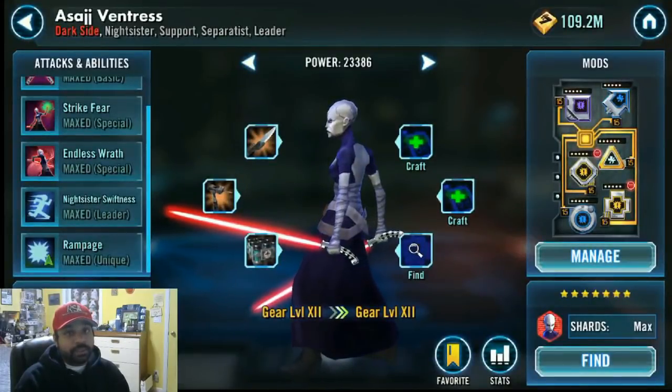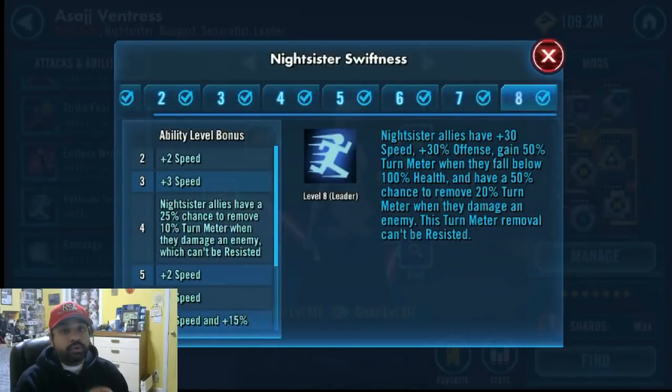I used her in the Leader ability because I wanted more speed on Asajj. When you put her in the Lead ability, all Nightsisters — which is just her for this team — gain 30 speed, 30% offense, and they also gain turn meter whenever they fall below 50% or whenever they fall below 100% health. That comes into play every now and then. She won't really be gaining turn meter when Padme is there, so Padme is going to kind of prevent all of this, but more important is the speed and the offense, as well as the chance to remove turn meter.